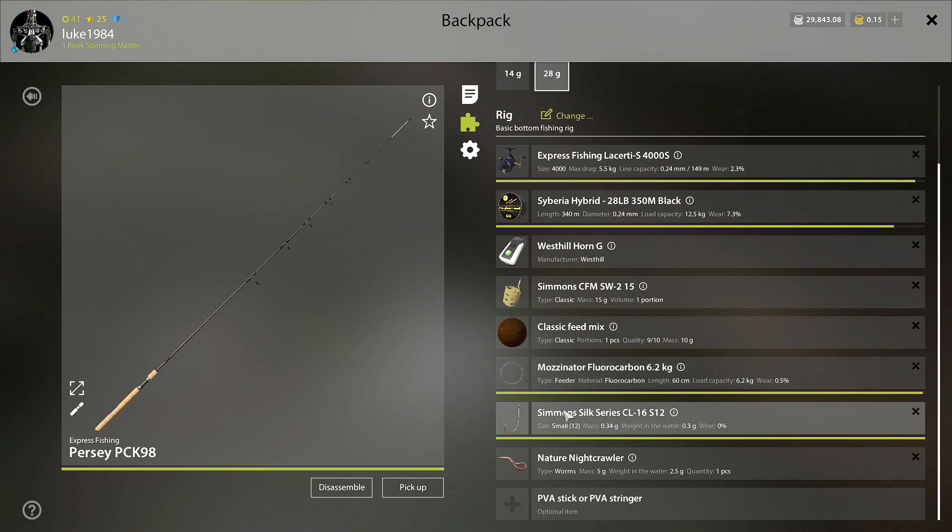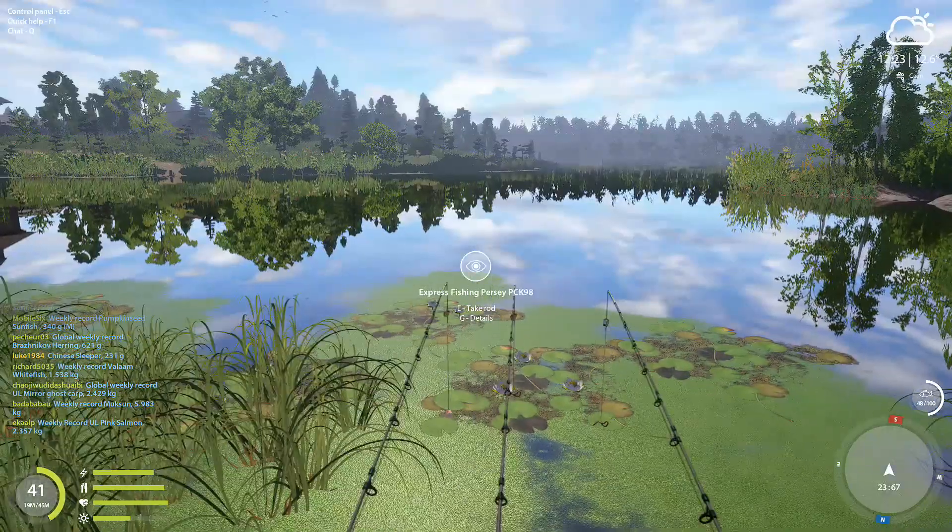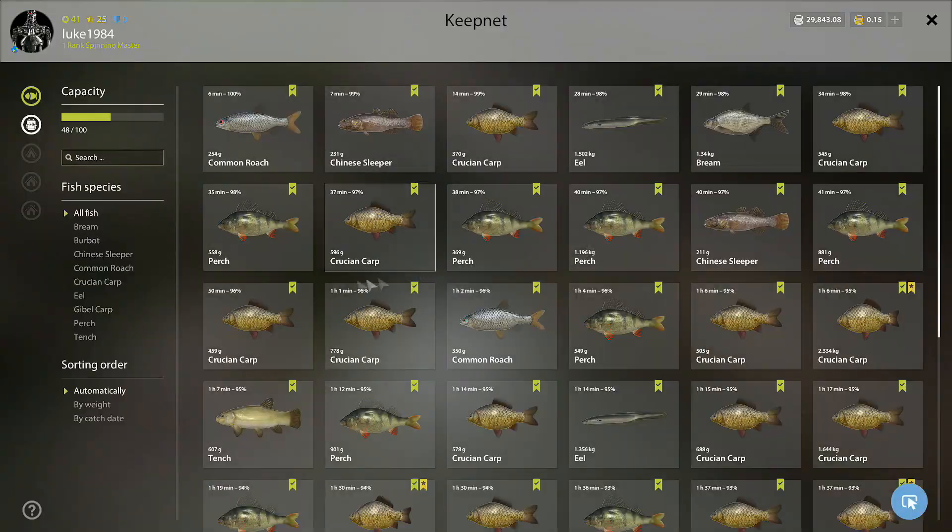I'm on the 12 hooks but I'll go a bit smaller to try to get more bite rates. I'm on the night crawlers — that's the best bet at the moment. I did try a fish piece last night and it didn't work too well here. I know eels are coming out on fish pieces though.